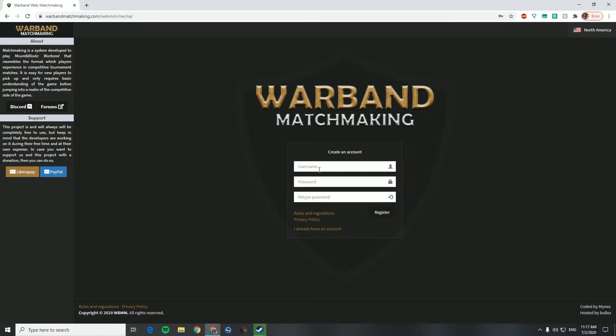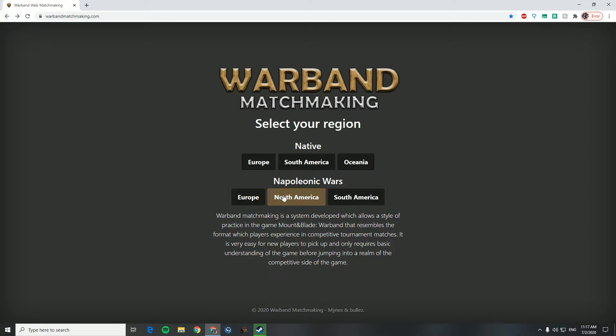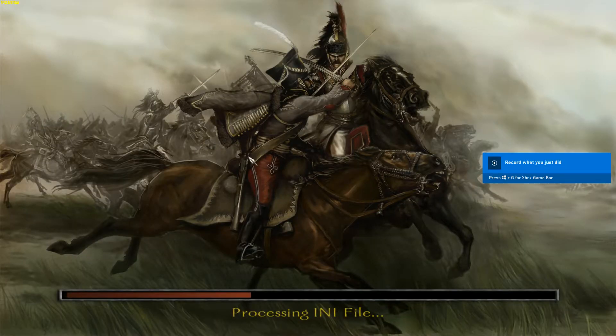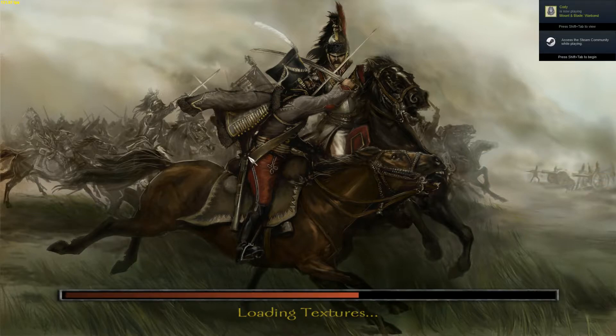To verify your account once you're registered, here's what you have to do. You have to go and launch Mount & Blade Warband and open up your game. You have to go to one of the Warband Matchmaking servers to verify your account. You'll see in just a second, once the game is open, which server you'll go to in order to verify your account.